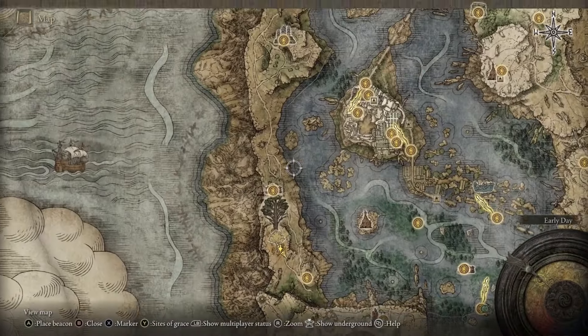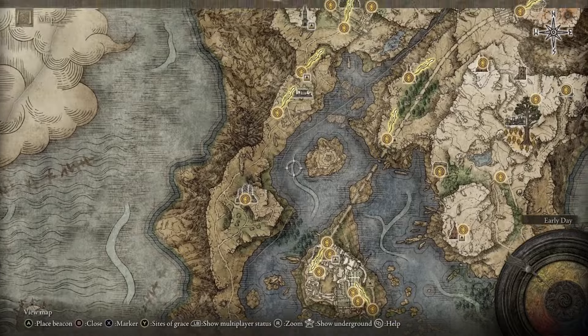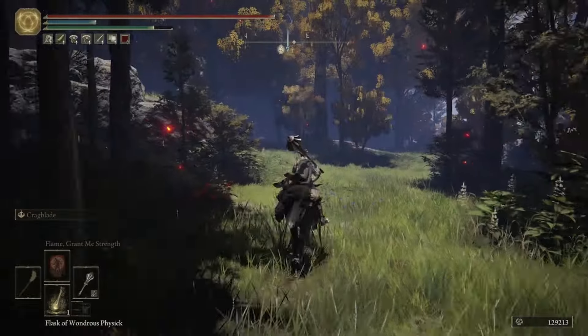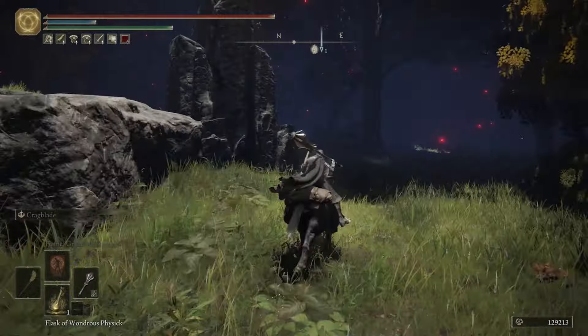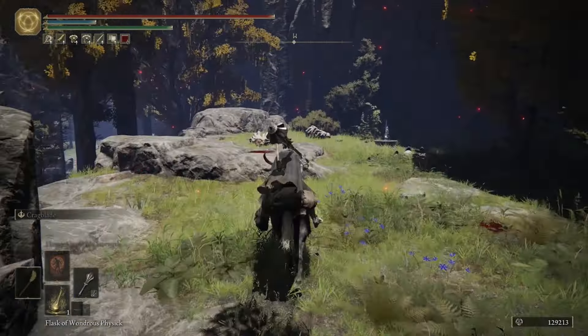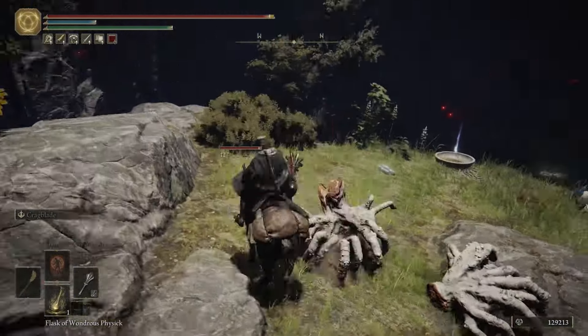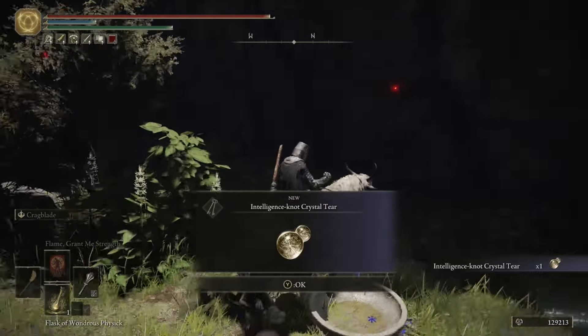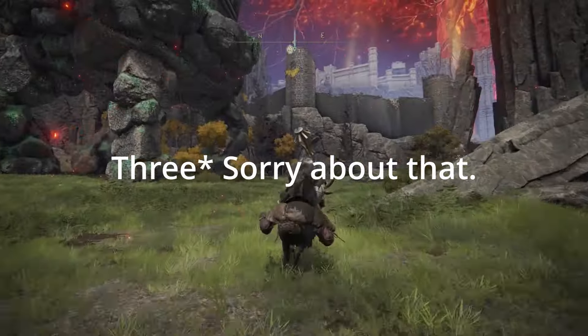From that location, head north and stay towards the west side of the map because right here on a small altar surrounded by a bunch of those weird hand enemies is the Intelligence Knot Crystal Tear. All you need to do as usual is run right up to it and grab it.